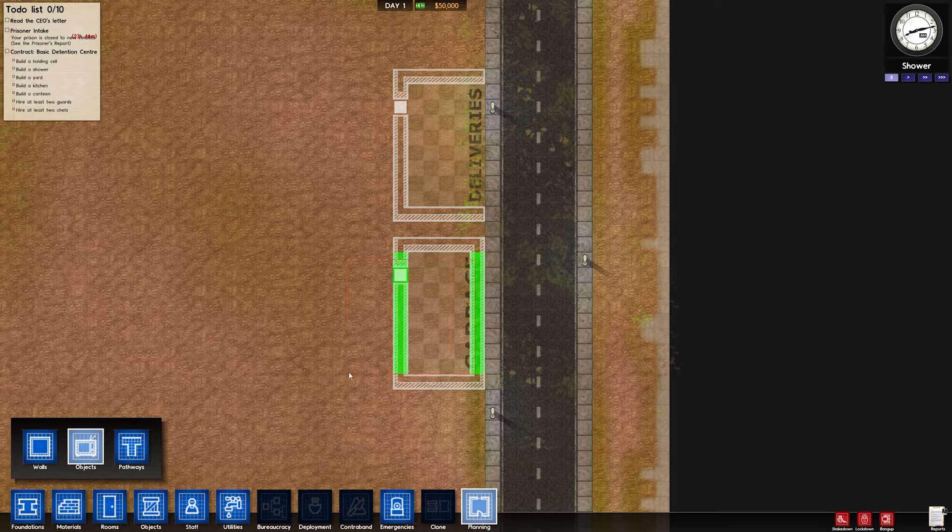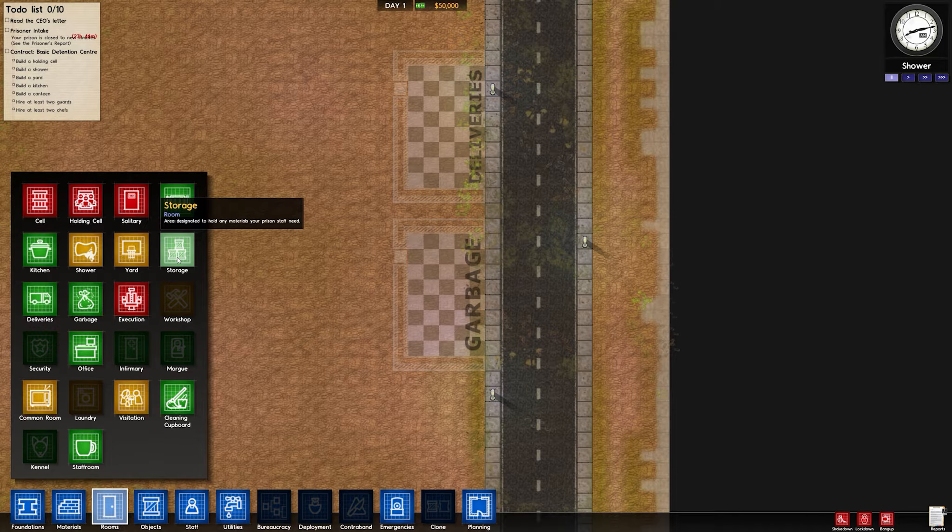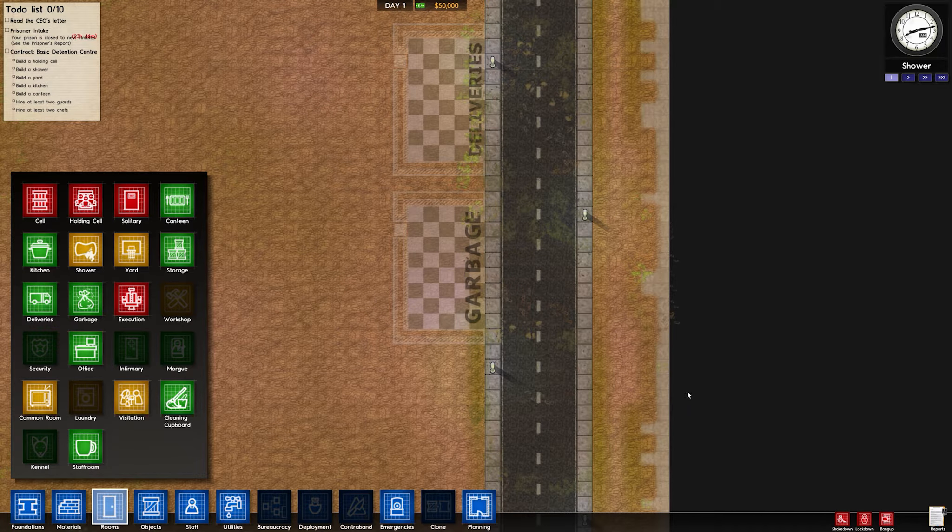There's a nice click-and-drag feature to delete things, which is really handy, or you can do things individually. If we look at rooms and go to storage, you can place it anywhere — it's literally just a floor area to put your stuff. For cells it has to be indoors, with a minimum size of two by three blocks, it must be enclosed with walls, and it requires a bed and a toilet. Once you've met those requirements you can label that room.